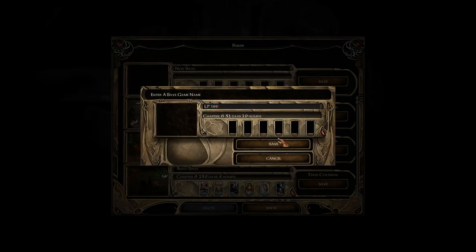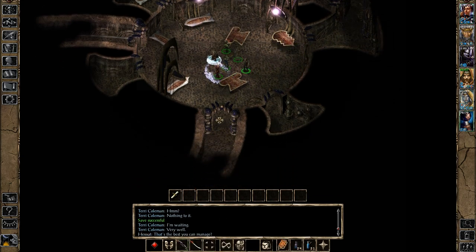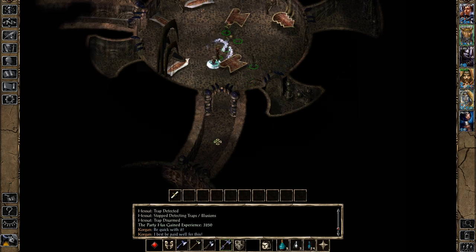You may have noticed that I have Lilacor equipped, because we're fighting Umberhulks and Mind Flayers — we're going to need that weapon. Anyone in here? The answer is no. Any traps down here? I believe so, though my memory could be deceiving me. Just gonna wait... There's the trap! My memory didn't deceive me.